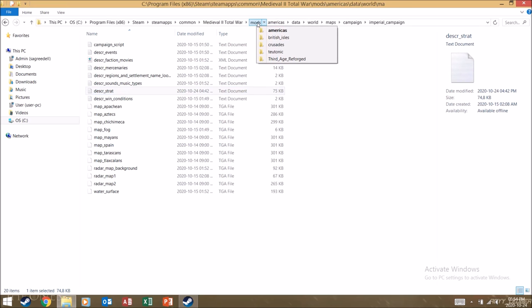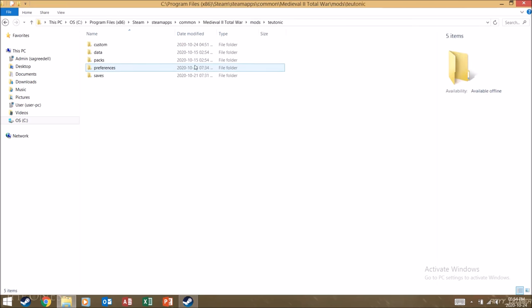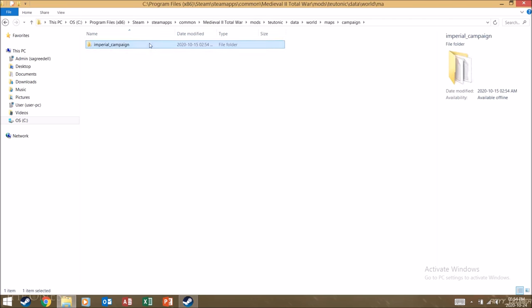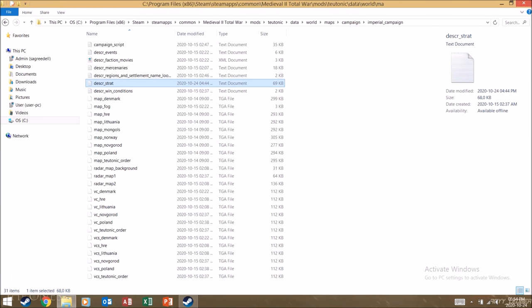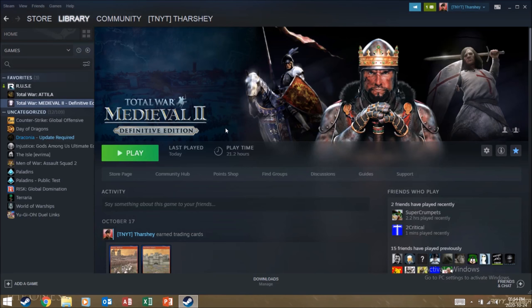If you go back to Mods and go to Teutonic, do the same thing — go to Data, World, Maps, Campaign, Imperial Campaign, and open descr_strat. As you can see, the Holy Roman Empire and Poland were previously under unlockable, but I cut them and pasted them into the playable section, so now I can play them.